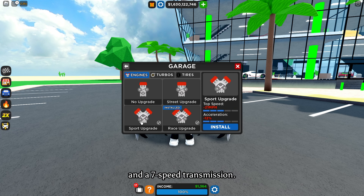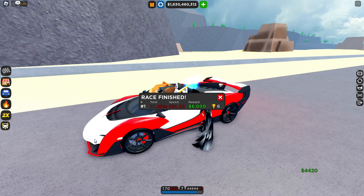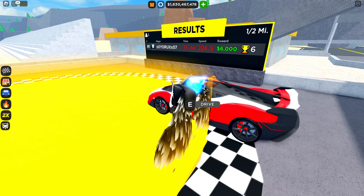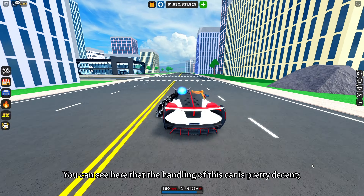For drag race — in real life, the McLaren Sabre has a 4.0L twin-turbo V8 engine that produces 824 bhp, with a 7-speed dual-clutch transmission. The speed and acceleration are pretty nice. For city race and circuit, you can see here that the handling of this car is pretty decent.